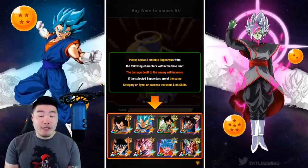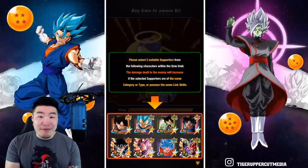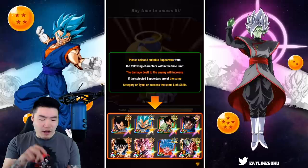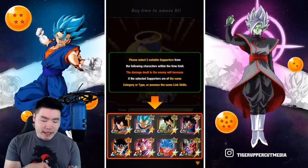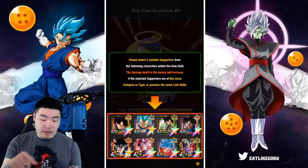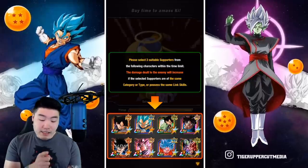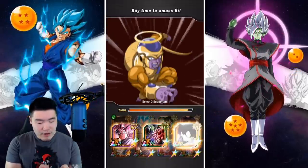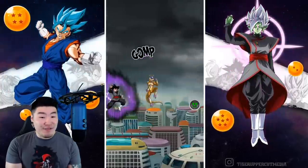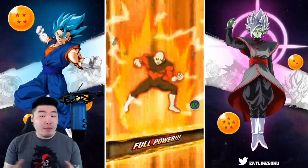I recently transferred my account, so that's why they're showing the tutorial again, which gives us time to think about who we want to choose. I'm thinking about going with the Double LR Rosés and then the Fizz Goku Black, although I'm not sure if that's a better option than UI Goku, Super Saiyan Blue Goku, and Int UI Goku — or maybe the TUR Goku Black instead of Fizz Goku Black. Alright, Double LR Rosé and Fizz Goku Black. Hopefully this is enough for at least Top 1% and over 100 million.